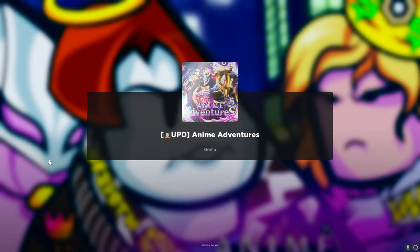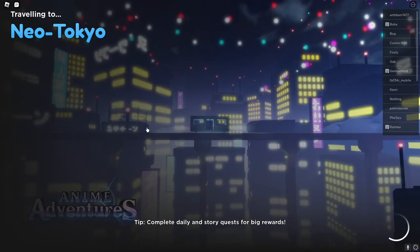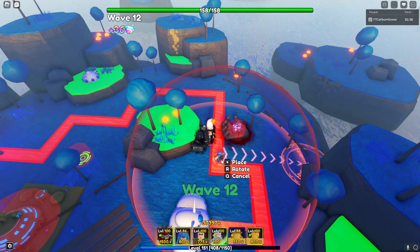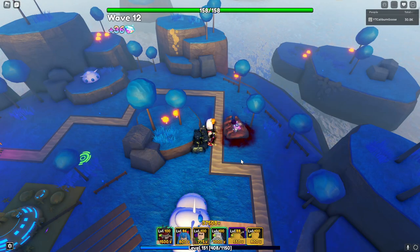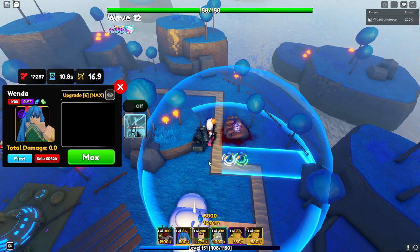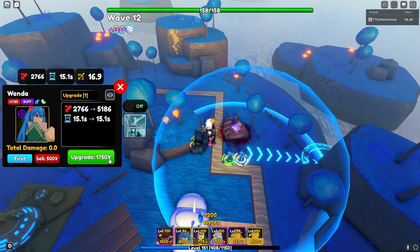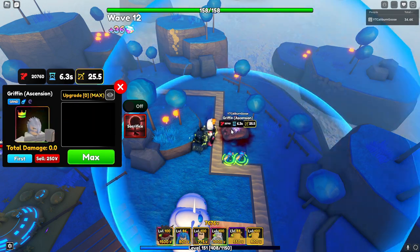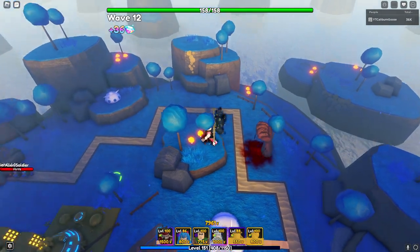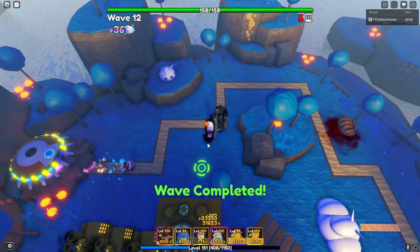Now we're going to hop into the Wenda one — it's not much different, it's basically the same thing. With Wenda, you won't need to place three units, you only need to place two. First you'll fully max one, then go to upgrade three and then sacrifice. That is the cheapest way for the Wenda buff.